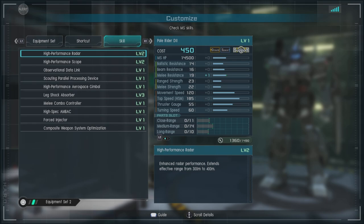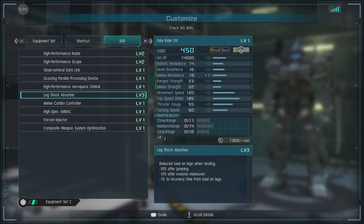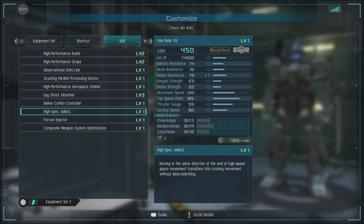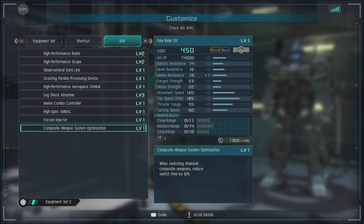For skills, we have High Performance Radar Level 2, High Performance Scope Level 2, Observational Data Link, Scouting Parallel Processing Device, High Performance Aerospace Gimbal, Leg Shock Absorbers Level 3 — which is pretty good — Melee Combo Controller, that's pretty nice to have on this unit, High Spec Ambeck, Forced Injector, which is fantastic, and Composite Weapon System Optimization, making it very useful to move between the Shuriken weapon options.